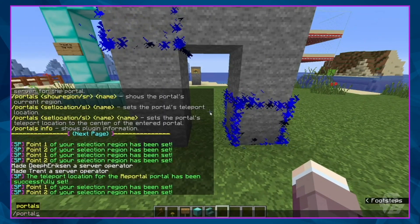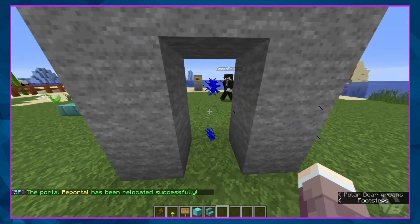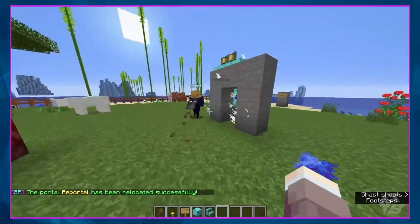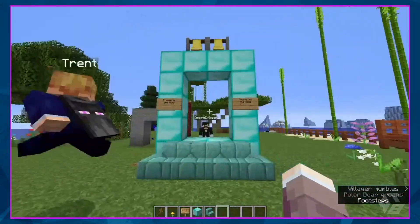Now we're going to do portal relocate — reportal. This is the new reportal portal, and this one's safe. You can go through the other one and nothing happens, because we relocated it.